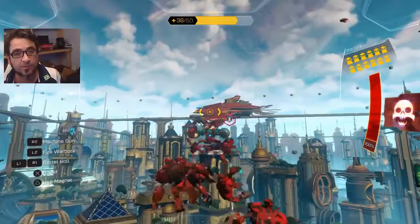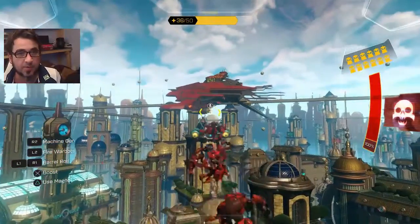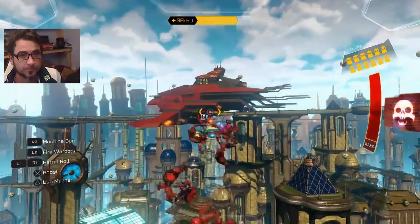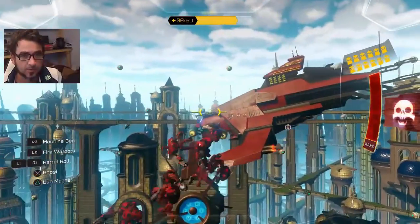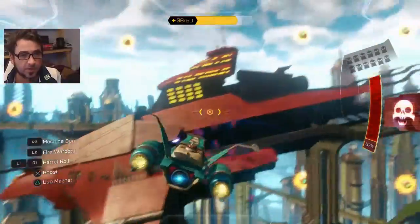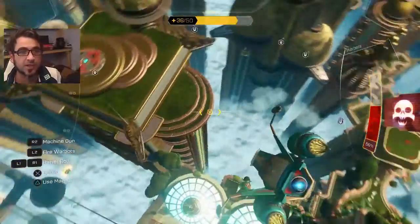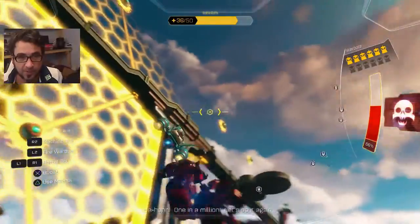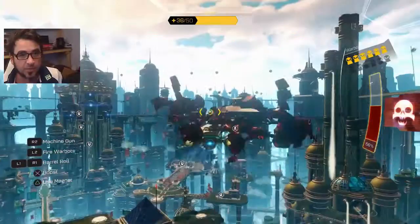So you hold down Triangle to pick them up, but then you can let go of Triangle and you've still got them. And then once the aimer comes up and you're close enough to the ship — which should happen pretty soon — I should just be able to do it now anyway. Press Square and it throws all the robots. So now I need some more to chuck at it. There's a whole bunch here, so here's my magnet. Got them, now I can get out of there and chuck them back at this big boss.